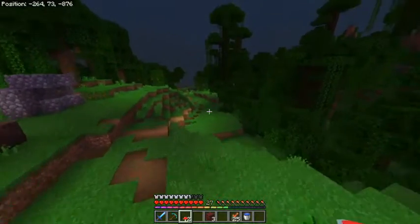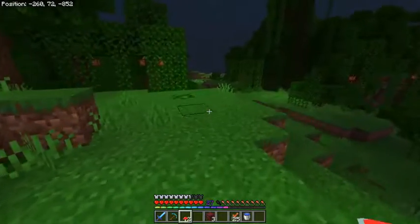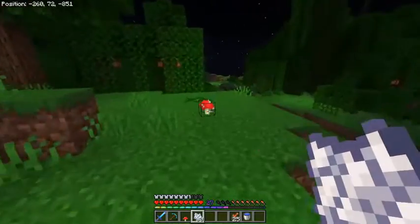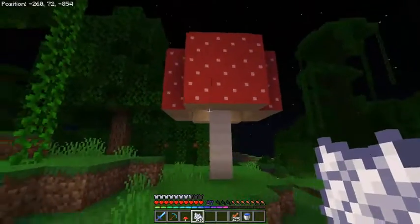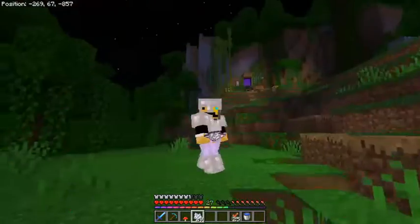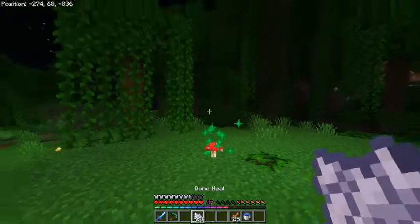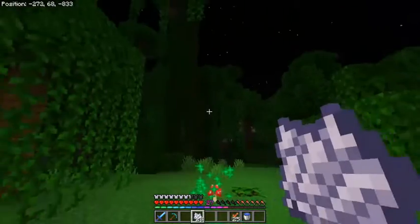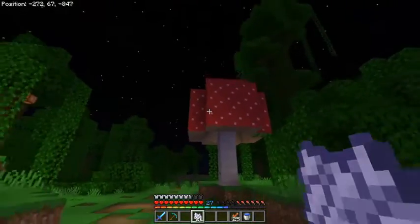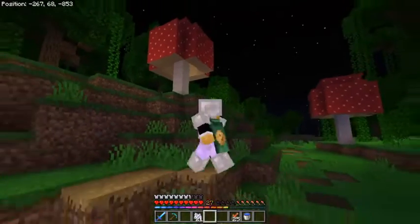We didn't need the red mushrooms, but I'm actually glad we grabbed these because I want to make one of those giant mushroom things. I plant them and bone meal this guy - boom, there we go, it's beautiful! We might decorate it later, make it a little more overgrown, but for now this looks pretty good. I'll put one here too - boom, beautiful. That vine should grow on it. I love mushrooms!